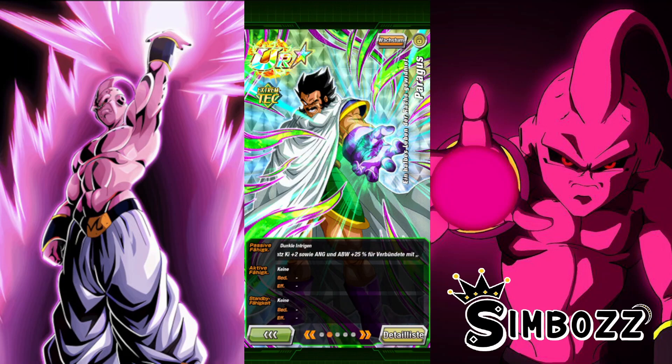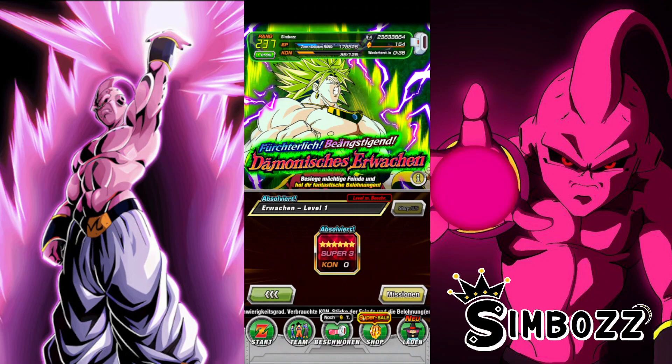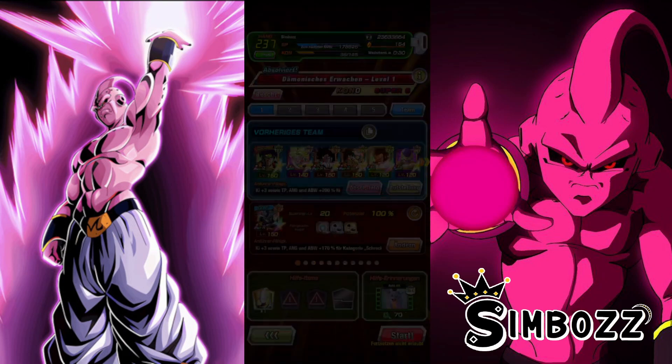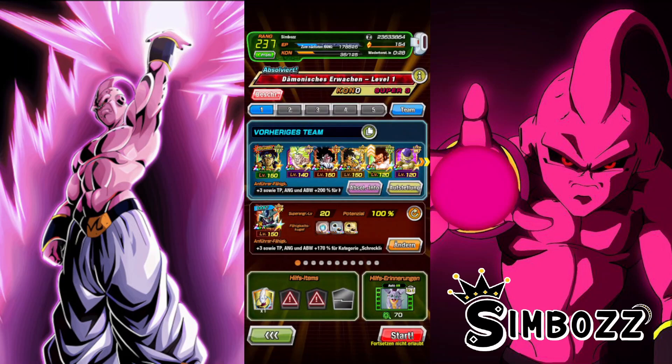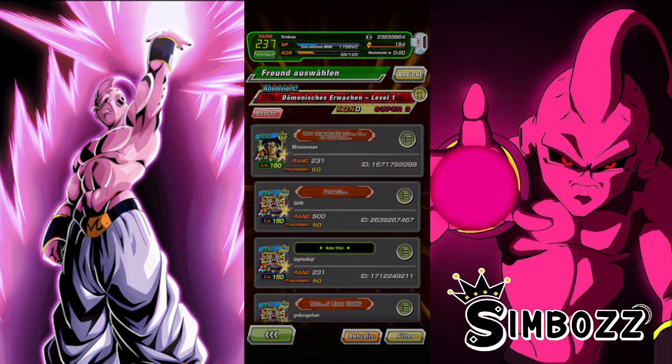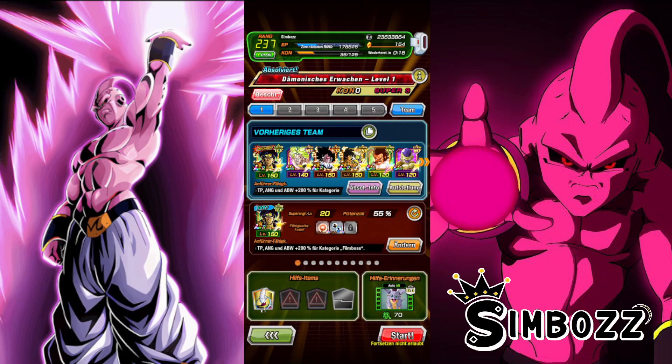Let's jump into some very challenging gameplay. We're going to be choosing the Demonic Awakening quest — the very extremely hard challenging new quest the devs described, where you face Broly. We'll see how this guy actually performs alongside the team. A lot of people are actually struggling with this, so we're going to be taking an additional Tech LR Broly. I could have taken the AGL Broly as well, but this one seems all right — it should be good enough.